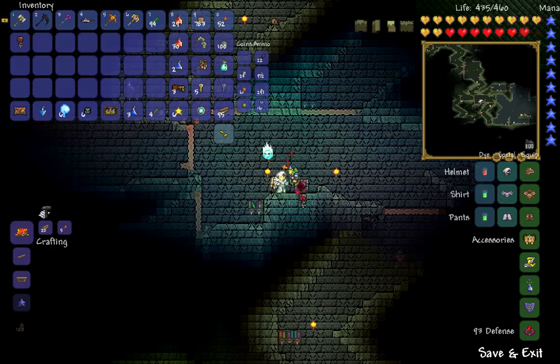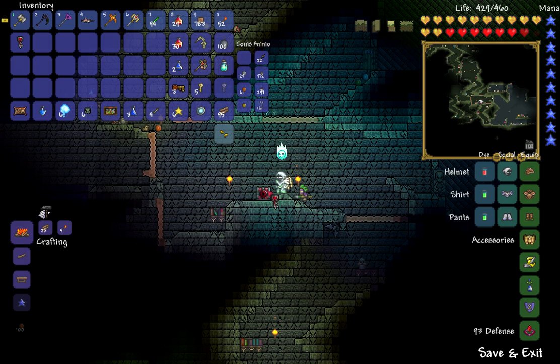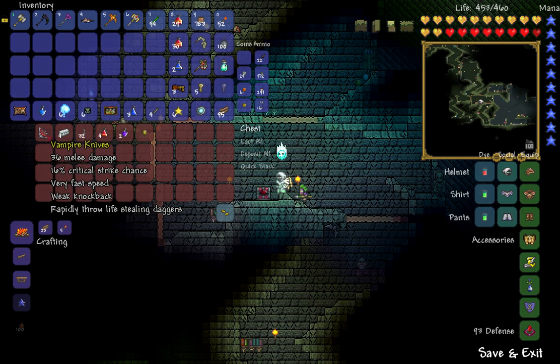Next, you have to go to the dungeon and find this chest specifically. It has to be this chest because the key is biome-specific and the chest is key-specific, obviously. It shows you the little icon — I'm pointing at it — it shows you the Crimson Key icon right next to it. So if you right-click this, it'll open the chest. It will use up the key — it is a one-time use.